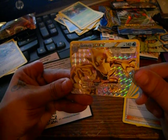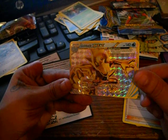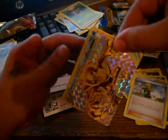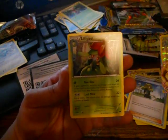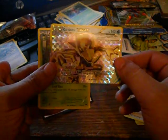Golduck BREAK has Hyper Transfer: as often as you like during your turn before you attack, you may move a basic energy from one of your Pokémon to another of your Pokémon. Nice! And the rare is a Lilligant. So this was worth it, this looks awesome.